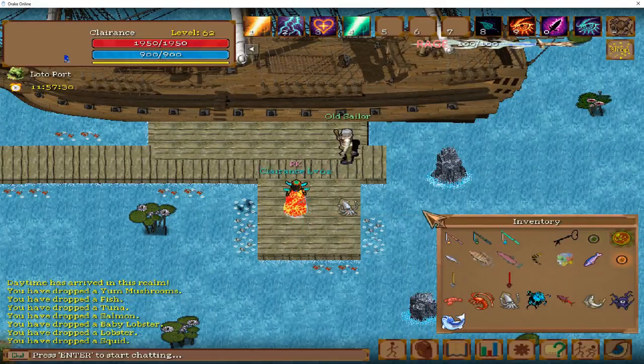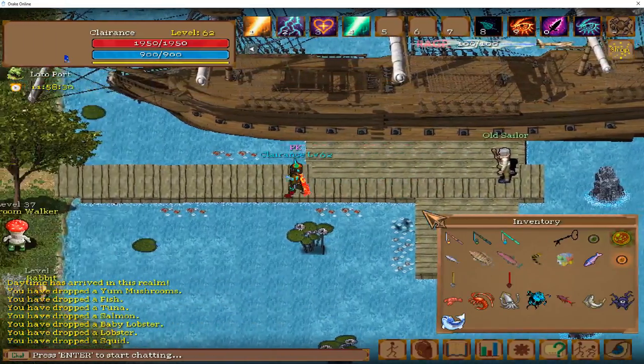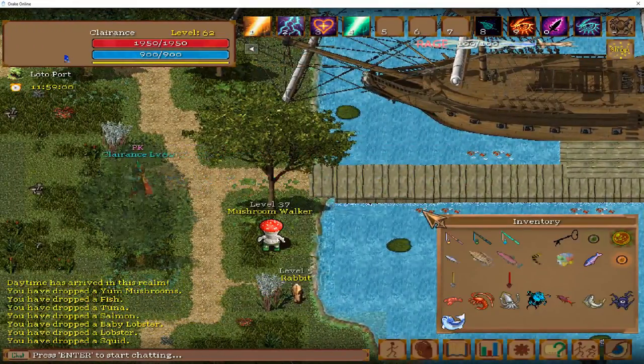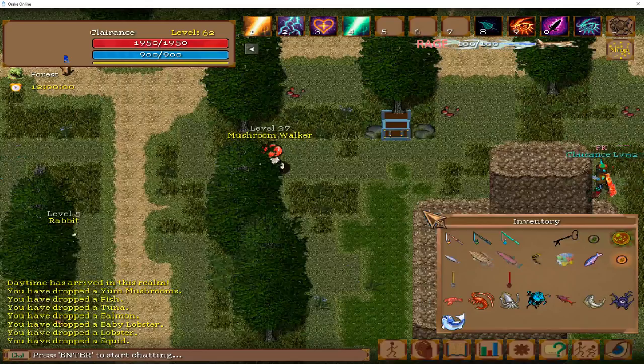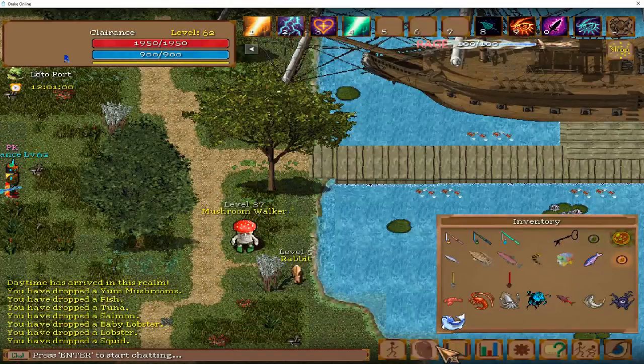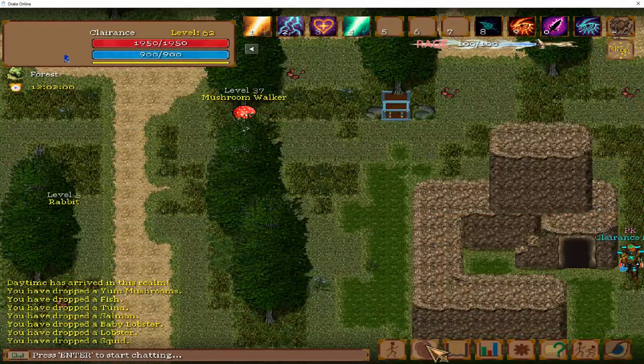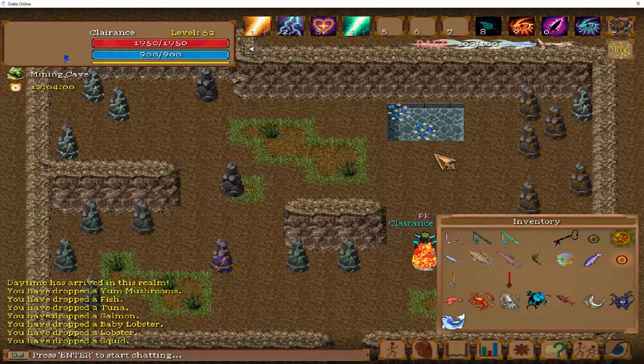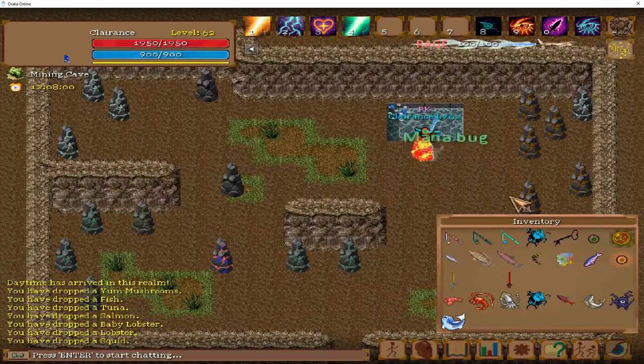Once you hit 35, we will be going to mana bugs. They are in this cave right here, up in this little pool of water. From 35 to 40, you will be here catching mana bugs.